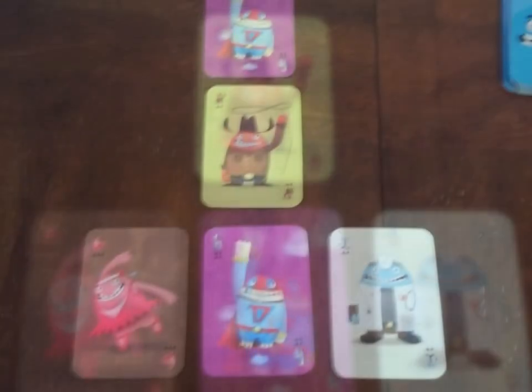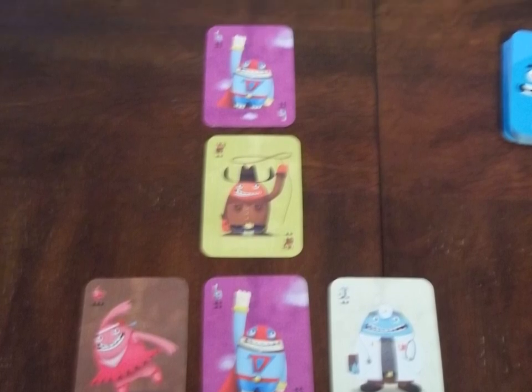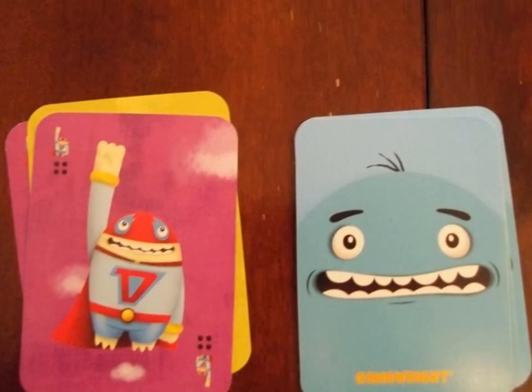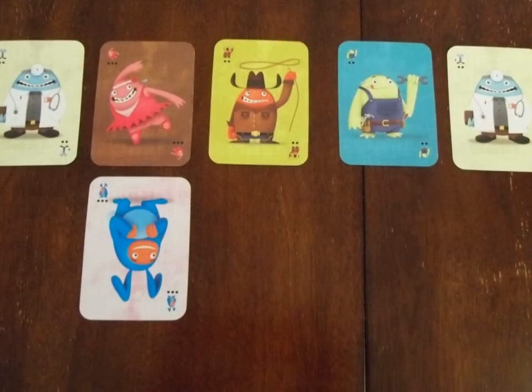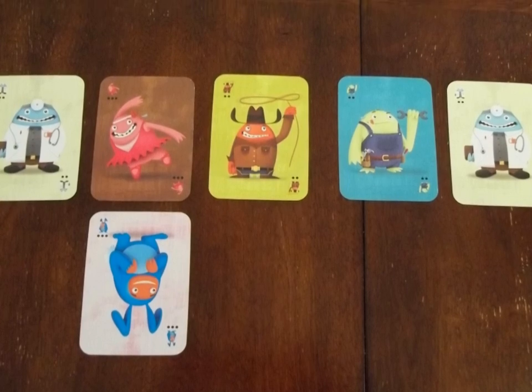If when you play a card it matches the character on the other end of the row or column you played on, you take all of the cards from that row or column and add them to your score pile. This only happens if the ends match; if cards inside the row or column match, no cards are taken.